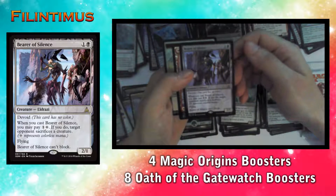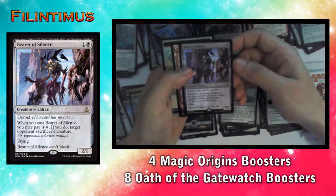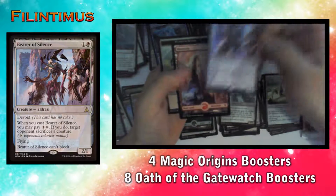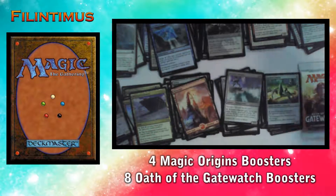Bearer of Silence has devoid. When you cast Bearer of Silence, you may pay one colorless — if you do, target opponent sacrifices a creature. It has Flying and Can't Block. We have a Mountain and an Eldrazi Scion token.